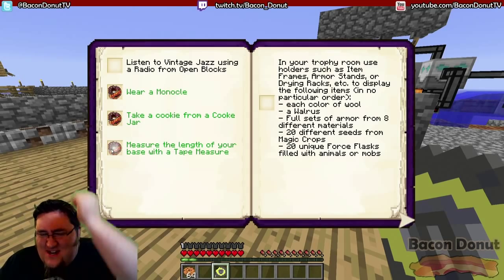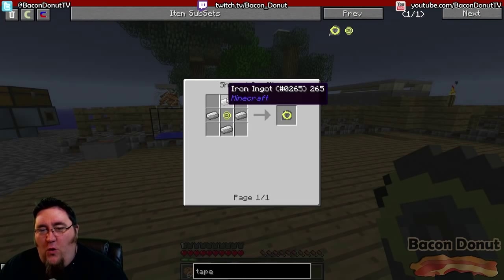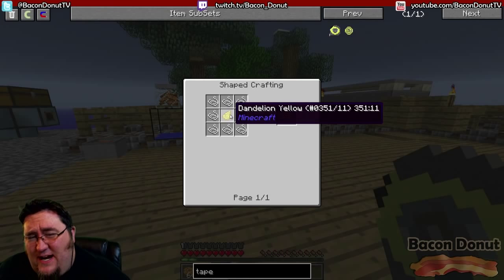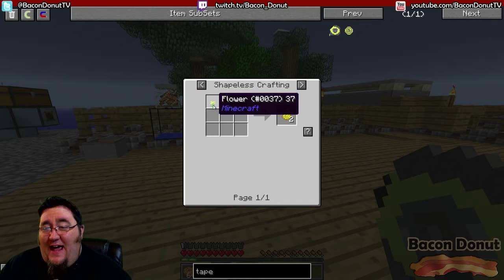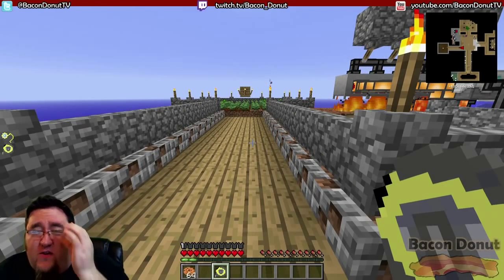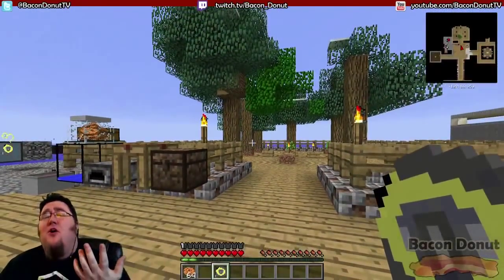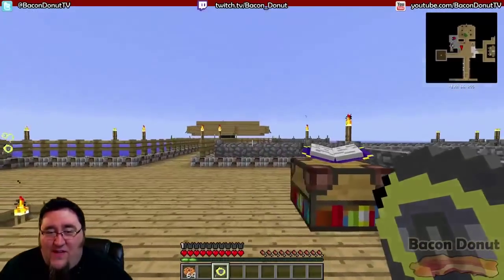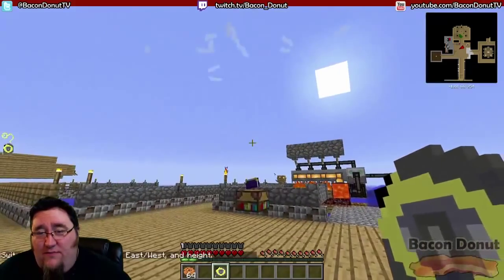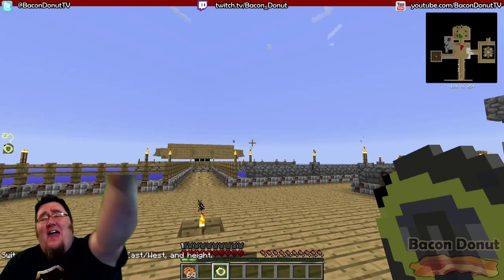Crafting recipe for the tape measure: four pieces of iron around a tape measure reel, and the reel is just string and a dandelion yellow. Dandelion yellow can come from a vanilla flower — in a previous video about farming I showed that if you have a grass spot and hit it with bone meal, flowers will grow, so yellow dye is no problem. String comes from silkworms in the tree. The measuring tape is perfectly simple to get and will help a lot, like when building a mob farm you want to know it's 25 blocks away from where you'll stand.